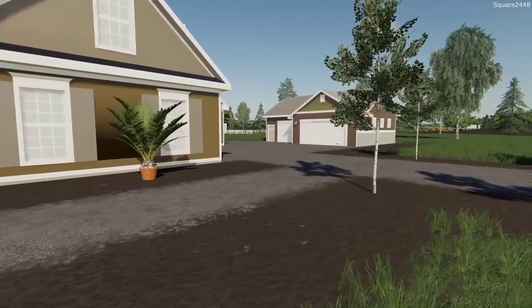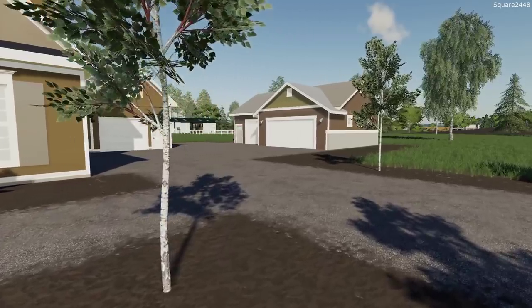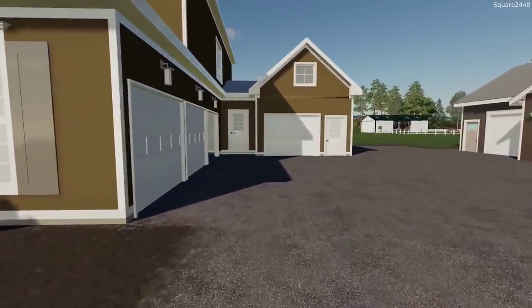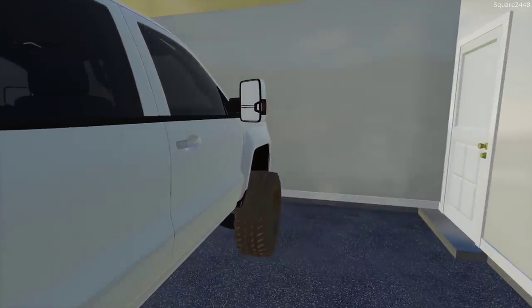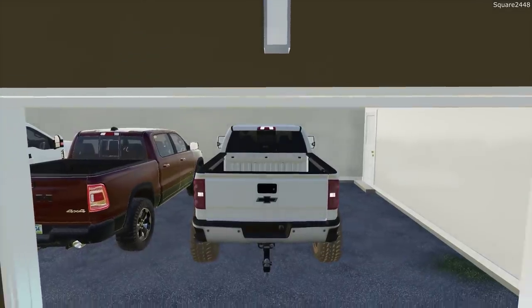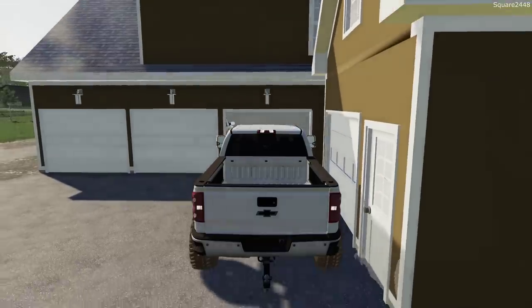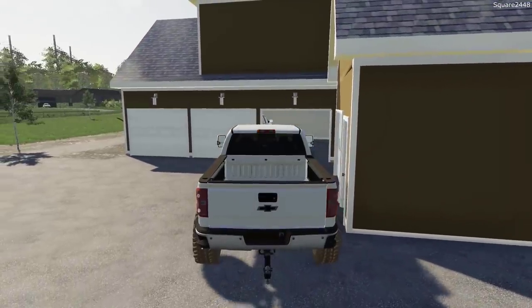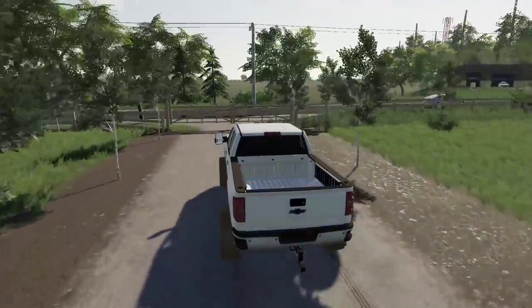Our project truck build is coming along very nicely. A few parts came in, so let's go pick them up. We'll be taking the 2016 Duramax over to the store to pick up the big box. Many of you guys have requested aftermarket parts for the truck, including an exhaust. We are going to be doing stacks out of the bed of the truck — many of you really wanted big stacks in the bed, so that is what I've decided to do.